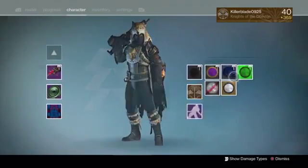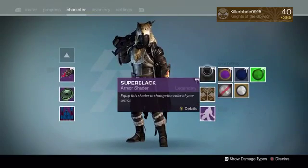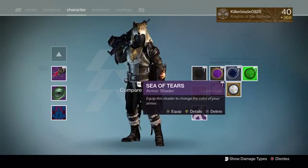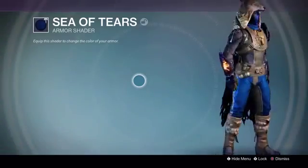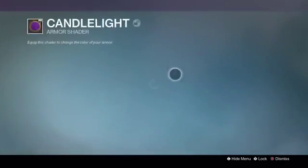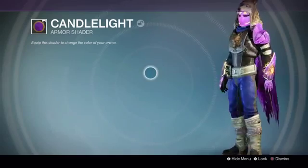The next shader is Sea of Tears, which you get from filling up a full candy satchel — you turn that in to the mask giver, which is the shader seller, and she will give you a choice of a bag of treats, and it gives you the shader and something else. Then there's Candlelight — I actually have no clue what this one's from, comment down below if you know. I think I got it from a skeleton key chest or something. It's just purple and it actually looks really cool.